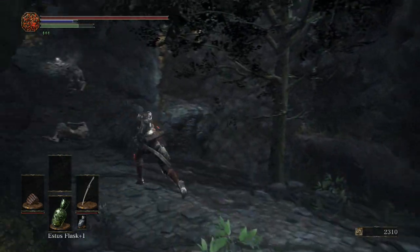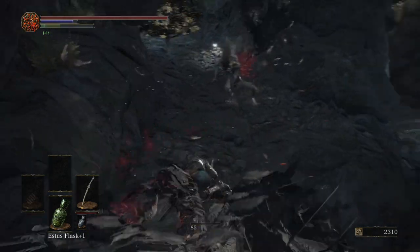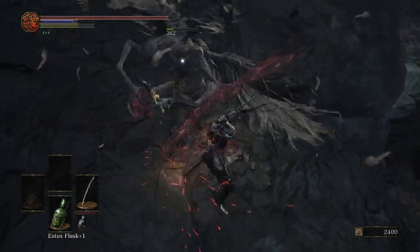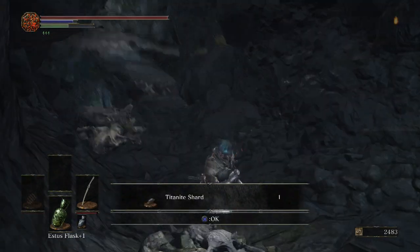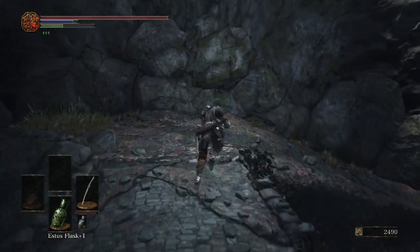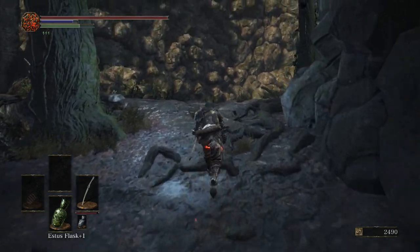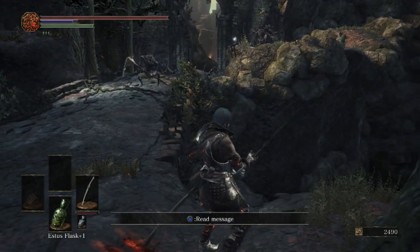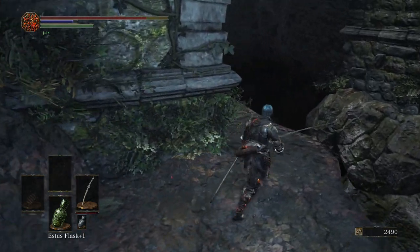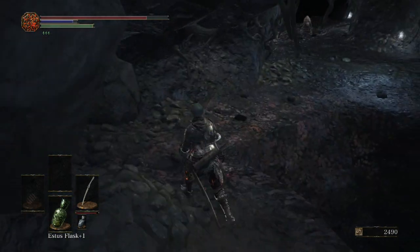There's also a Titanite Shard here. What we're interested in though, if we want to upgrade this weapon, is Twinkling Titanite — but we'll be getting some Twinkling Titanite a bit later on, next episode actually. So don't worry about that. Obviously you can upgrade a normal weapon as we go, so you can use it if you're having a bit of trouble. If you're using a unique weapon that's different.